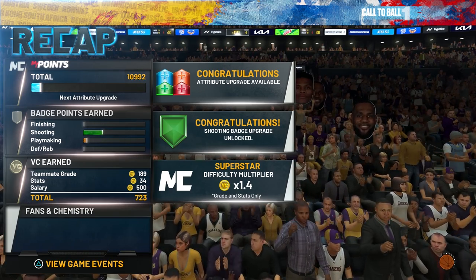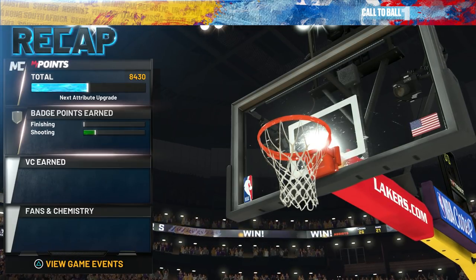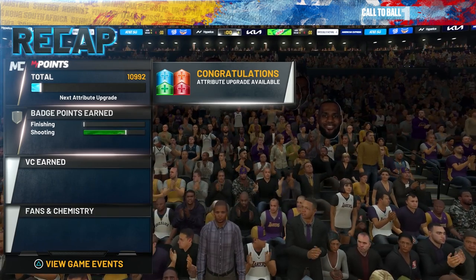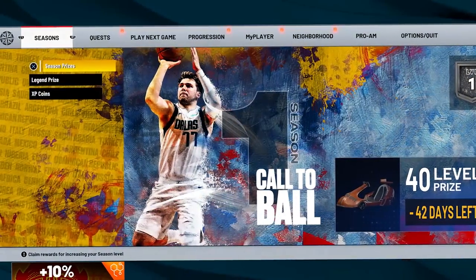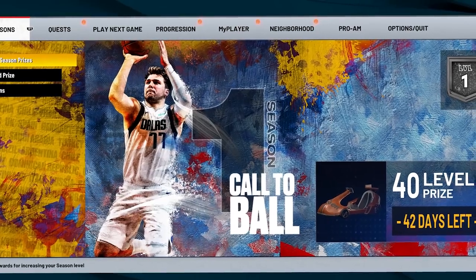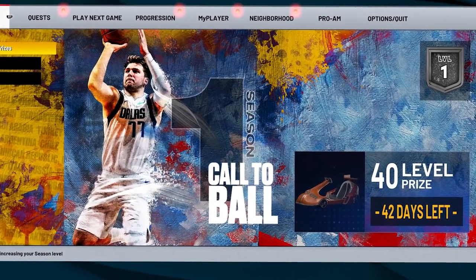When you first start out on your MyPlayer, you're not going to get too many shooting badge points. My first game I only got 4,000, and my second game I got 6,500. But as you get more badges and VC to upgrade your three-pointer and get more minutes in MyCareer, you should be able to get 20,000 to 25,000 shooting badge points per game — which is how you can get anywhere between 60,000 and 75,000 shooting badge points per hour.